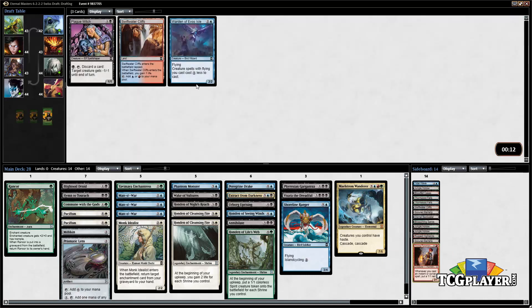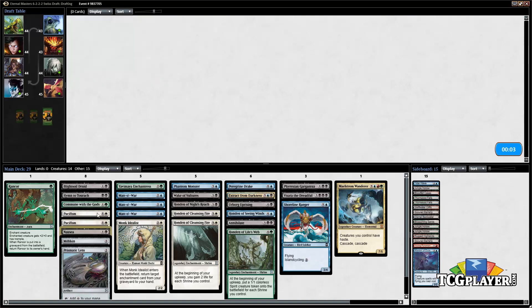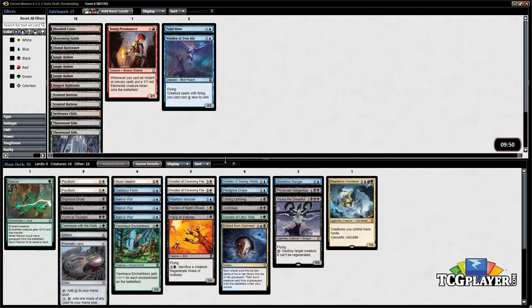We don't need any more red lands at this point — we've got plenty to be able to cast our Maelstrom Wanderer. This deck is gonna be something else. I have not yet drafted a deck this crazy in Eternal Masters yet, so pretty excited to go ahead and build this.